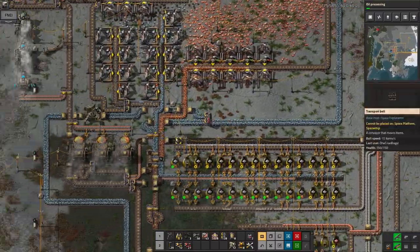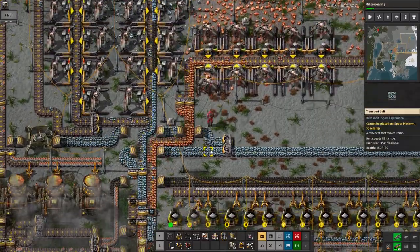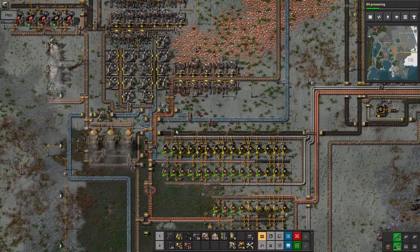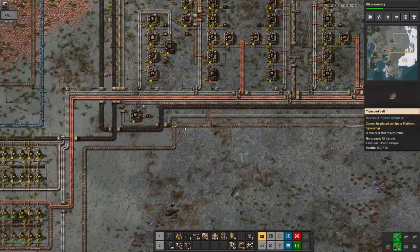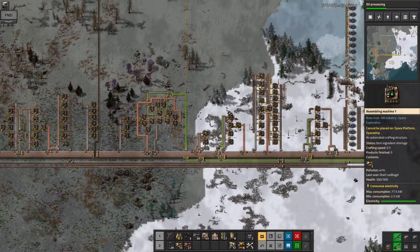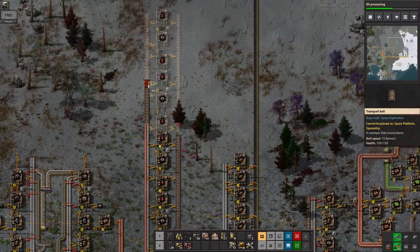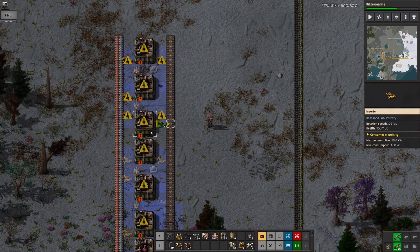Up here I was just having a look and checking the inputs. They all seem to be flowing reasonably well — I've got a decent amount of all of the ores coming in. The copper wasn't running fast enough, that was what was going wrong — it was all gumming up on one side because the iron was being taken from the right-hand side. The splitter I put in should fix that, and in fact it has. It's now feeding through much more cleanly.